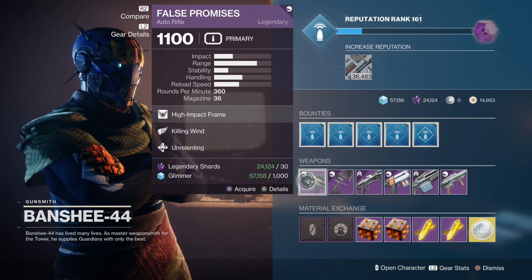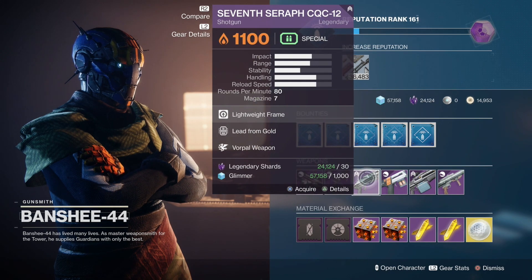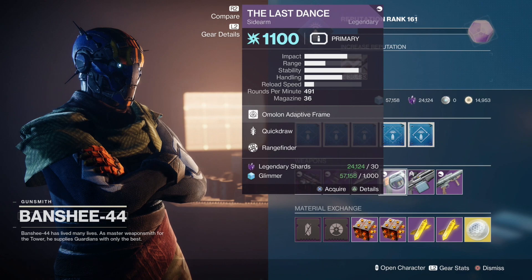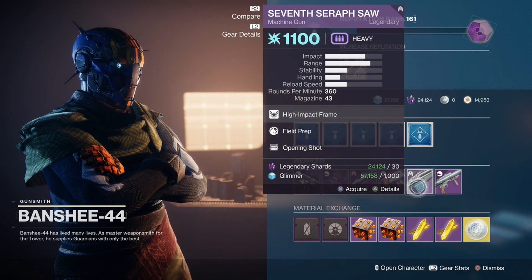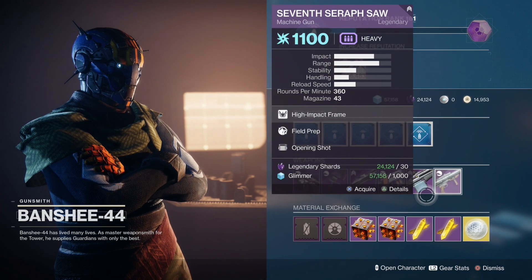We have the False Promises. Now be aware, every single gun in here will stay the same for the week, but the mods will change. So the False Promises with Killing Wind and Unrelenting, the Whispering Slab with Archer's Tempo and Opening Shot, Lead from Gold and Vorpal Weapon for the 7 Serif CQC-12, The Last Dance with Quick Draw and Rangefinder, 7 Serif with Field Prep and Opening Shot, and Bad Omens with Auto-Loading Holster and Genesis.